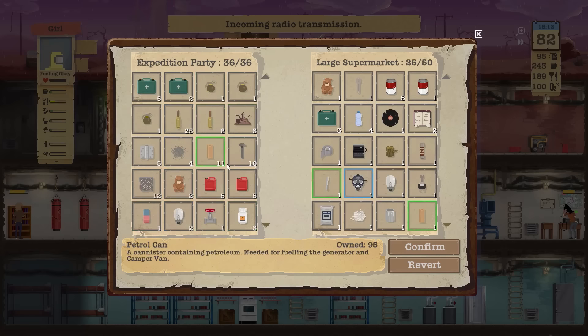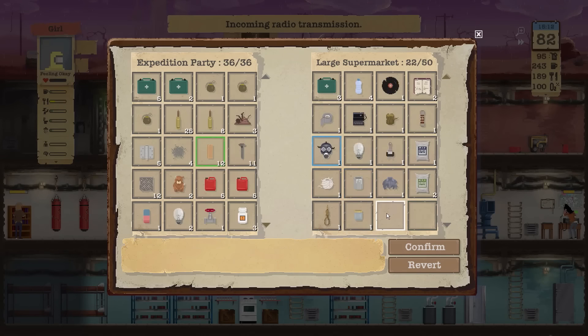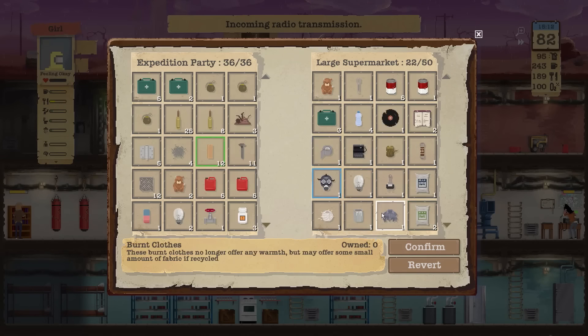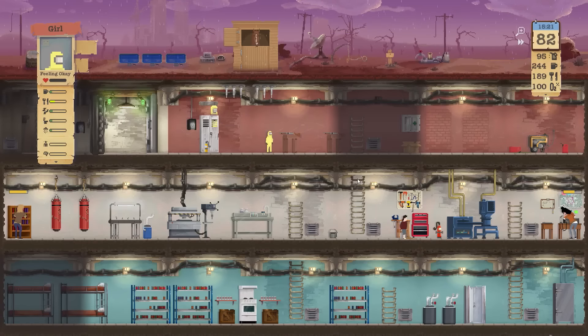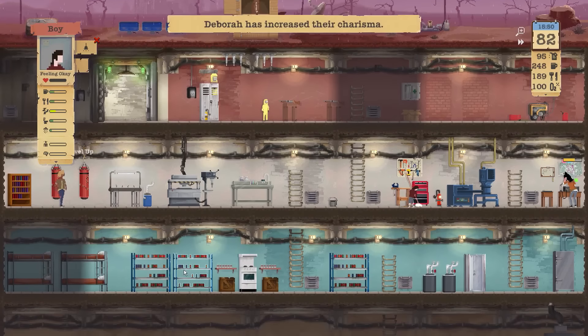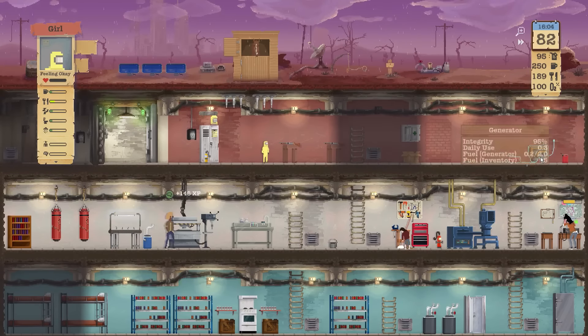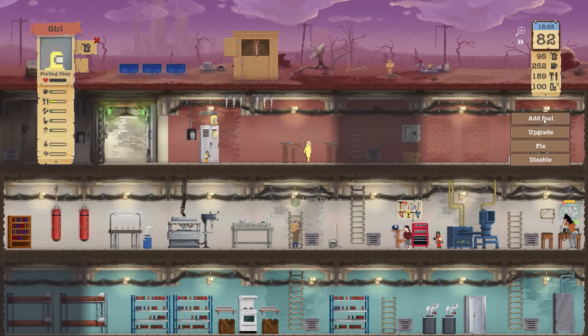This is my raiding party returning. Take that, take that, take that — that's about it. Debra has to get some sleep now. Boy's good. Girl, do we need any fuel? Yeah, we're actually almost out of fuel. Add fuel twice.